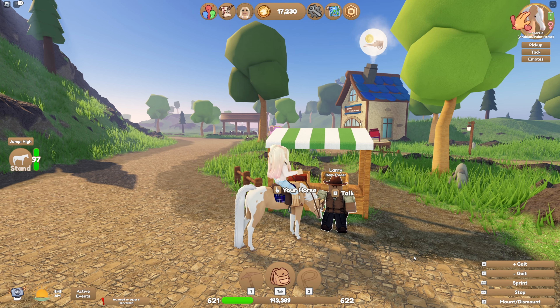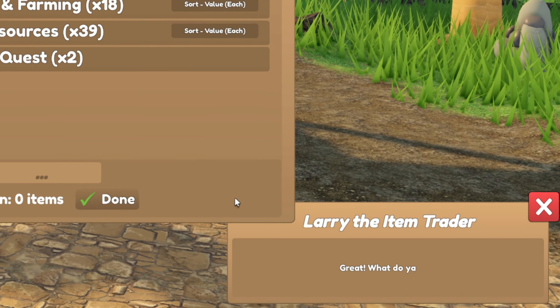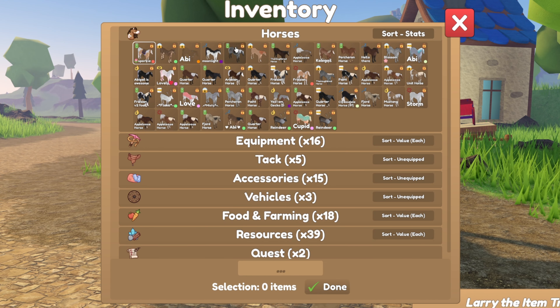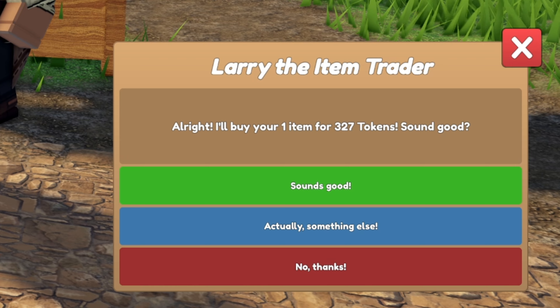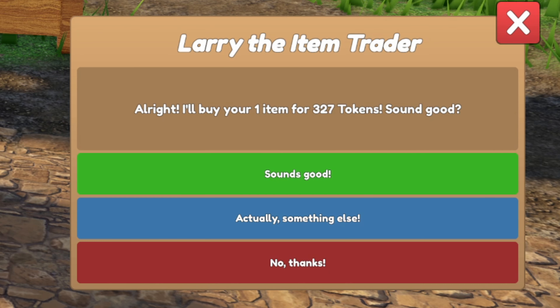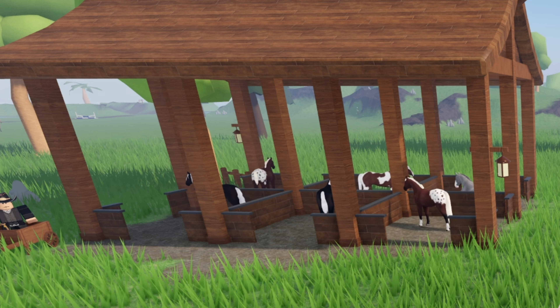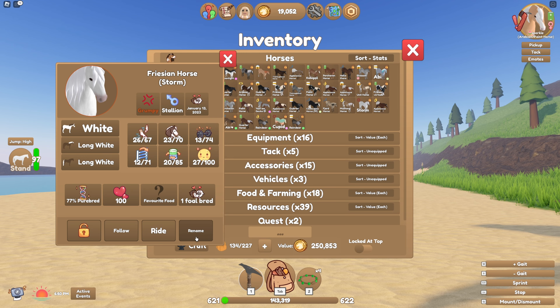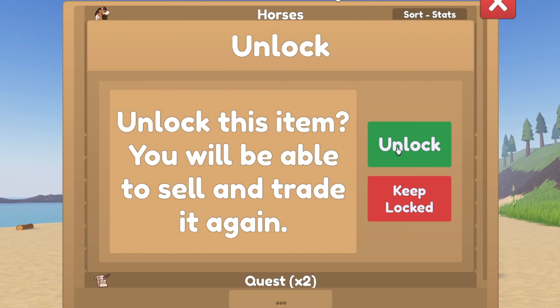To sell a horse to Larry, just go up to him, press E, and select sell. Then choose any horses or items you wish to sell, click done, and he will tell you how much he will give you for those items. If you are happy, just click the green 'sounds good.' Just be aware, any horses you sell to Larry will be gone forever, so make use of the lock button mentioned earlier to save your favourite horses from doom.